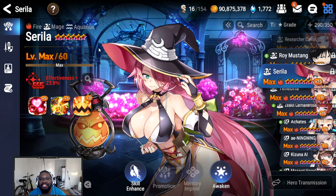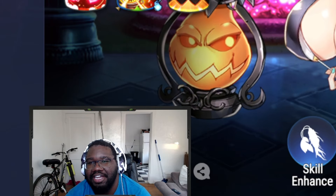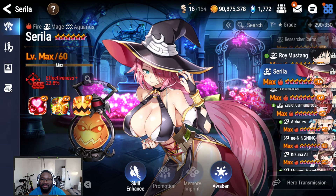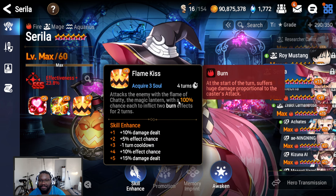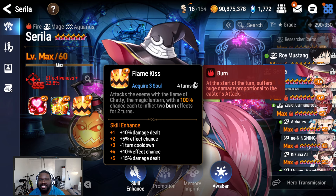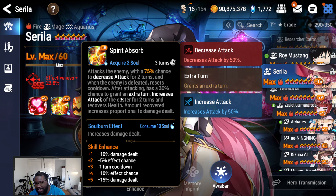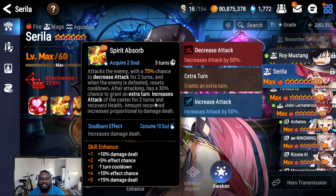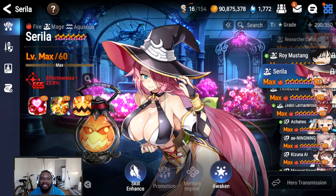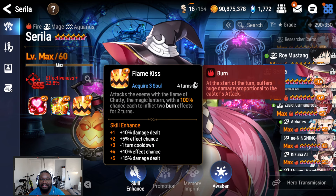We're gonna try our best with Sorella. I think she was the first free unit — not the very first free unit, the first free four-star — you had to do some kind of graveyard event and that's where you got her. Her S3 has burns, which I want to go a burn build with, no crit chance. Her S2 has minus attack and also has a 30% chance with the EE to grant an extra turn, creates a buff for two turns, and I recover some HP for damage dealt. Her S1 has a defense break.